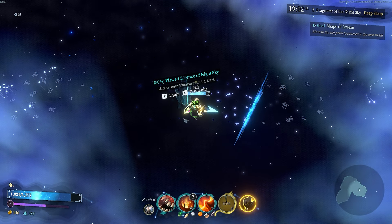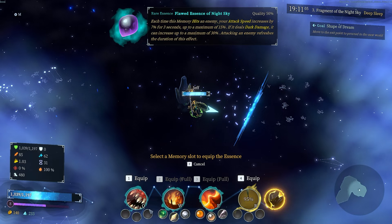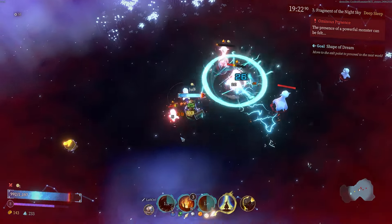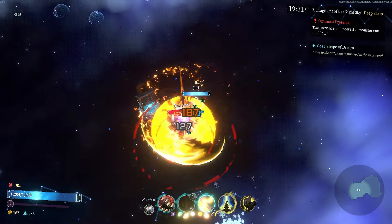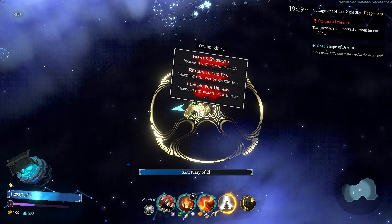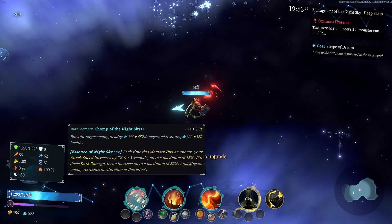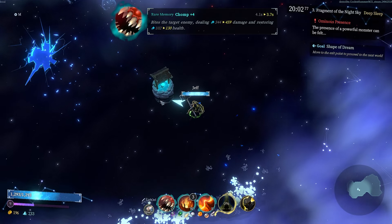Flawed essence — attack speed on hit, each time this memory hits an enemy your attack speed increases by seven percent for three seconds. It's not really doing anything, but hey, it's gold. Watch out — that's an elite. Increase the level of a memory by two — sure. Do I want flame whip up, or ignite up, or chomp up? Chomp up — faster cooldown, more healing for 233. The cooldown getting lowered is nice.